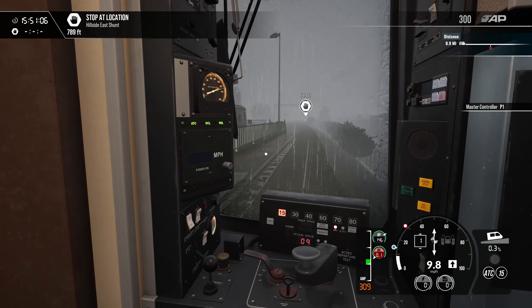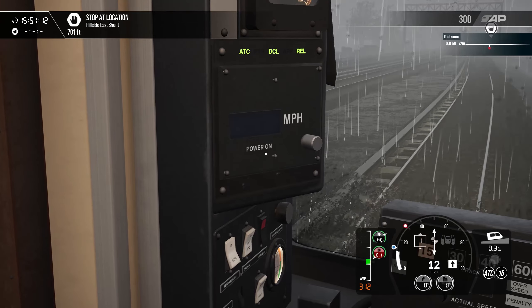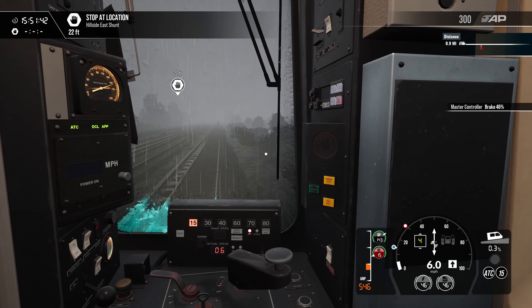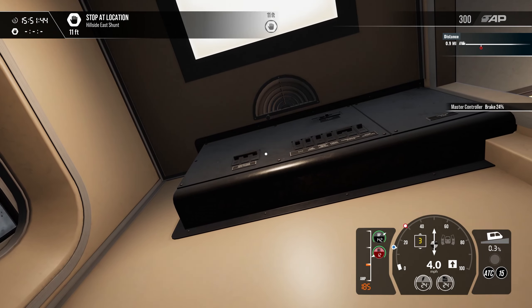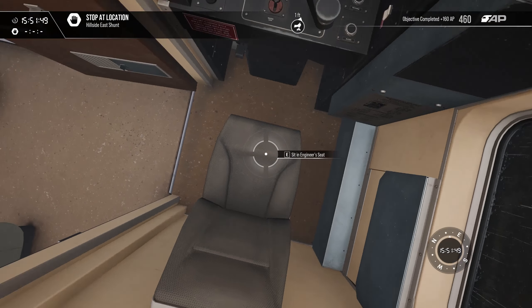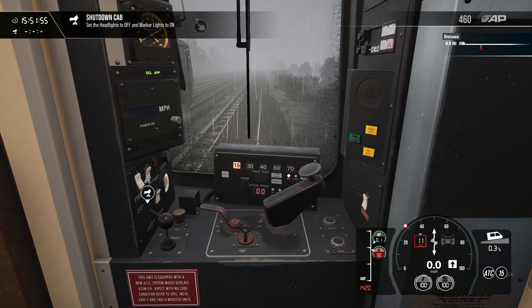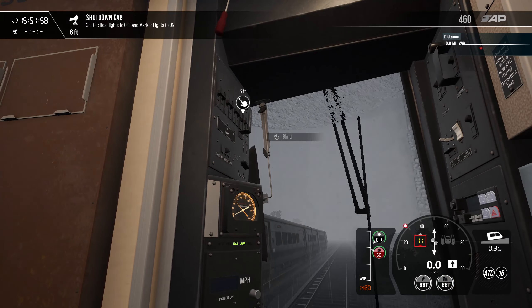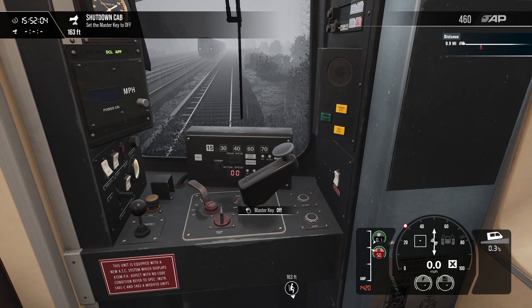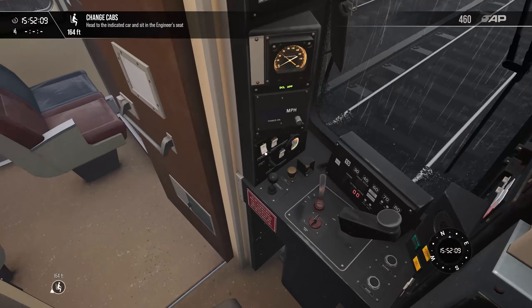Got about 800 feet left to go till we reach our stop here. Kind of surprised the mph isn't showing on there. We're going to go ahead and turn that ATC off because I don't need it. There we go, perfect. Set the master controller to emergency, headlights off, marker lights to on, and key out. Head to the indicated car and sit in the engineer seat — I probably should turn that cab light off.